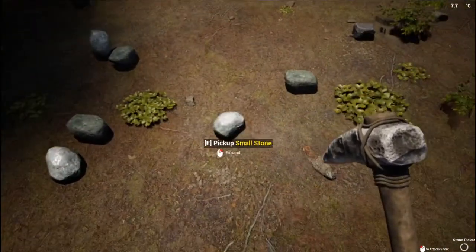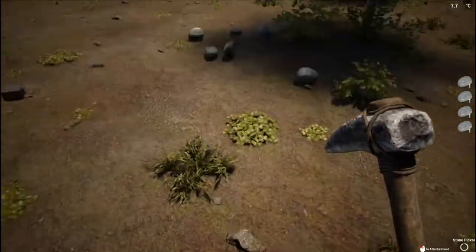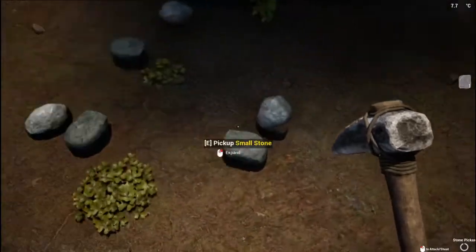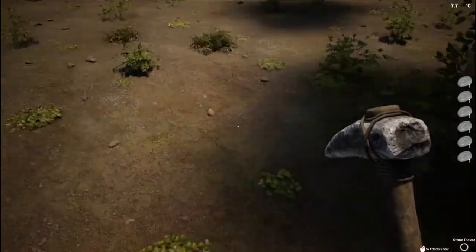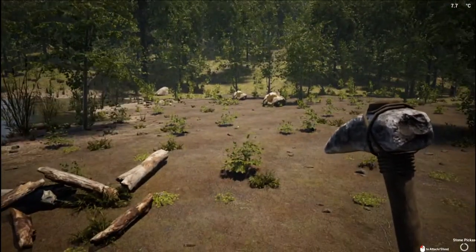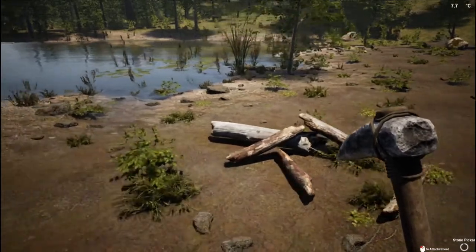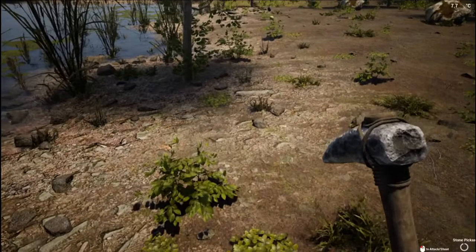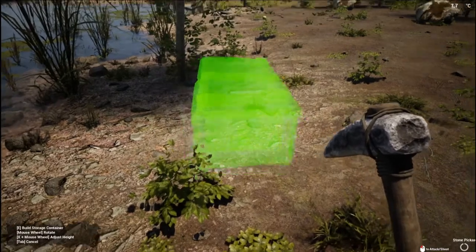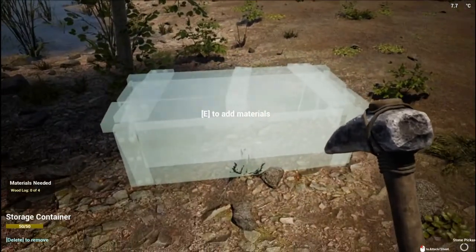The boulder gives you quite a bit of stone, though you can't carry it all or it slows you down. The boulders also give you other resources — iron ore, for instance. Since dropped items disappear, I'm going to quickly craft a storage container. Storage containers are under placeables; just rotate and place it. This one takes four logs.